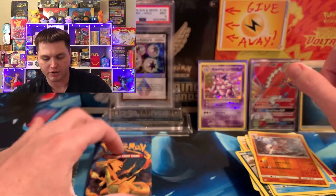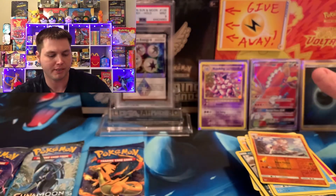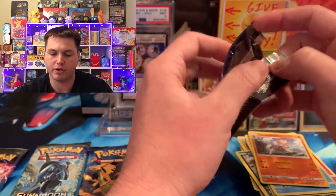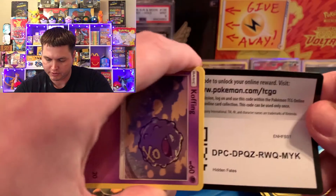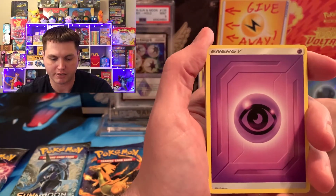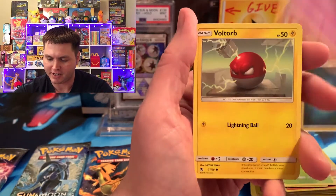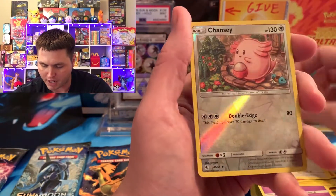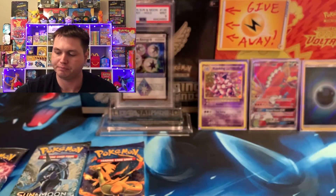I just want to let y'all know where my packs came from today. These Evolutions packs came out of some random box sets I picked up at Walmart. Burning Shadows as well. And the Hidden Fates packs came out of a Charizard GX 10 — the reprint 10s that just came out at the end of last year. So far, the random Burning Shadows packs and Evolutions packs are murdering right now. The crazy thing is, when I open them in box sets, I don't get anything out of them.